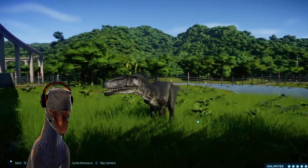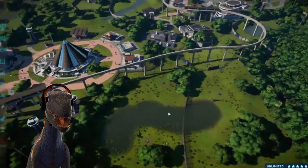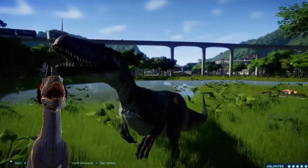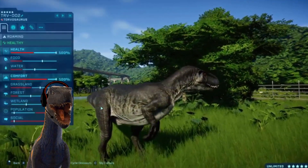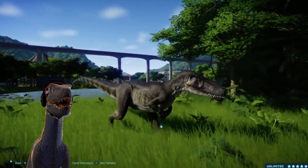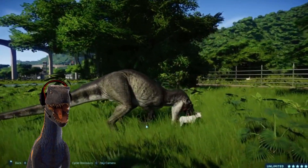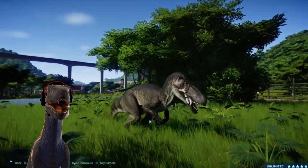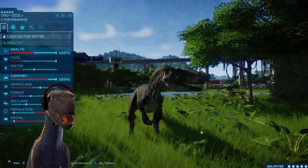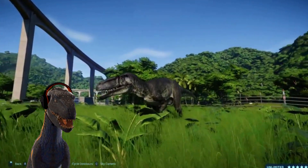This is an unofficial model because Frontier has not created any Torvosaurus, so this is actually fan-made, and it's beautiful. The animations are the same as the Allosaurus — everything's different, but it's just a new dinosaur. That's a Torvosaurus, not an Allosaurus, and here we see it eating a goat. No bugs related to the mouth — it's perfect. The Allosaurus has a different texture and design, so the fact that they managed to do this is very cool and talented.